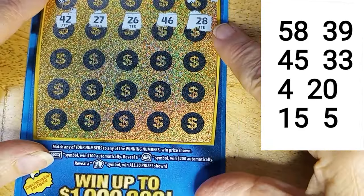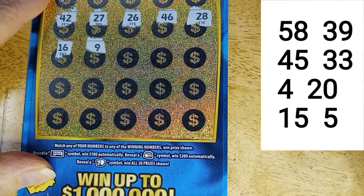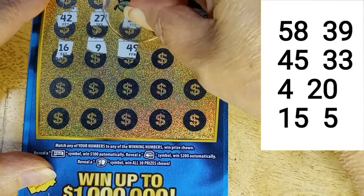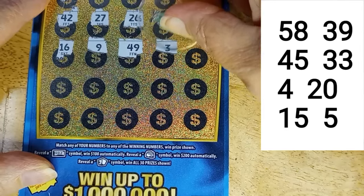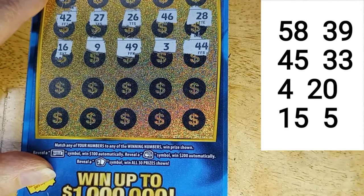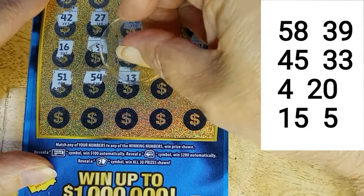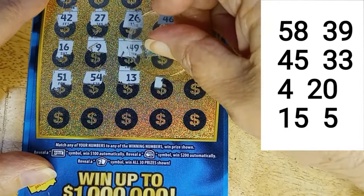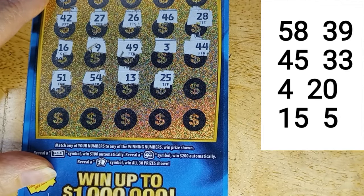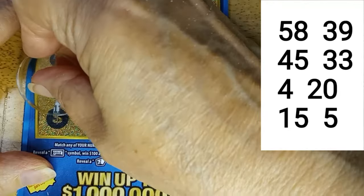Alrighty, numbers over here on the side. Let's see what we do at the bottom. Come on. 16. Niner — still no's and no's. One away. 49. No. 44 — no, I needed 33, not 44. Or 45. 51. No. 54. No. 13. No. 25. Definitely no. 41. No. Last row.